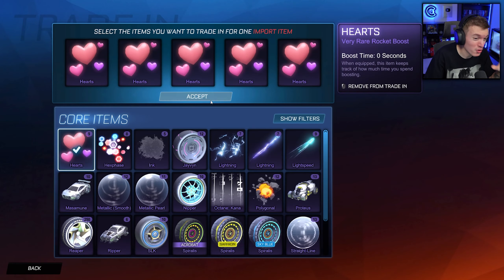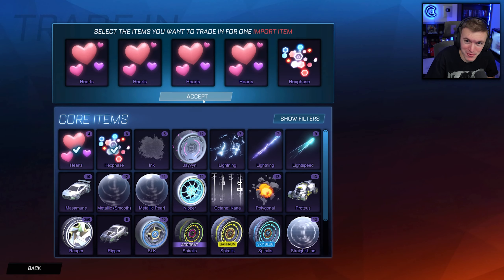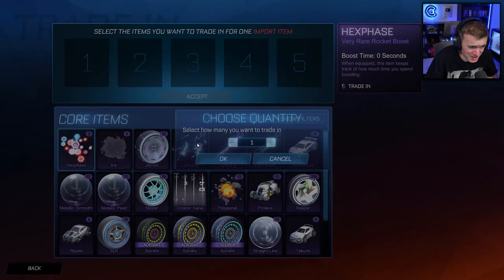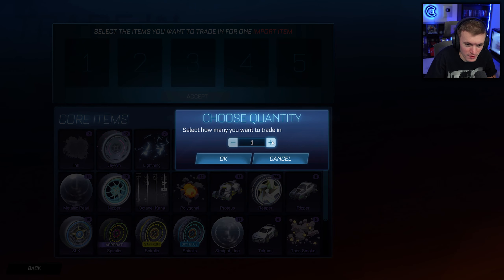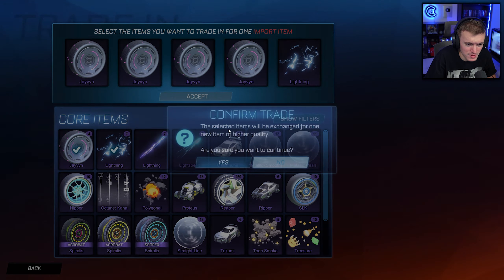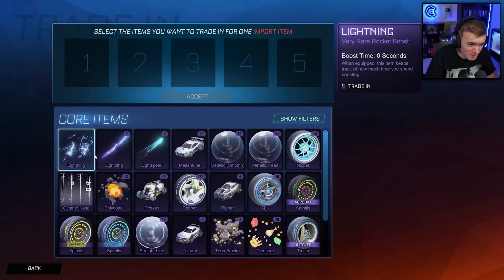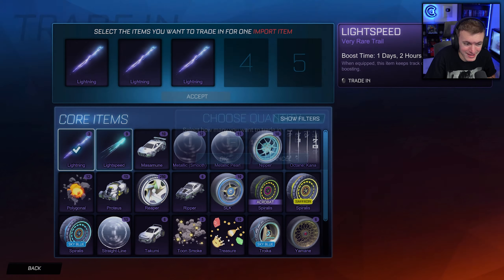I got one on someone else's account and then two on my account in the last two videos. And I got five painted standards in one video a couple of videos ago, and two or three in the last video I did. So my painted standard luck is crazy. My painted Octane luck is consistent — not crazy, but I always get one per video, which means at least I get one chance per video to get that white Octane.